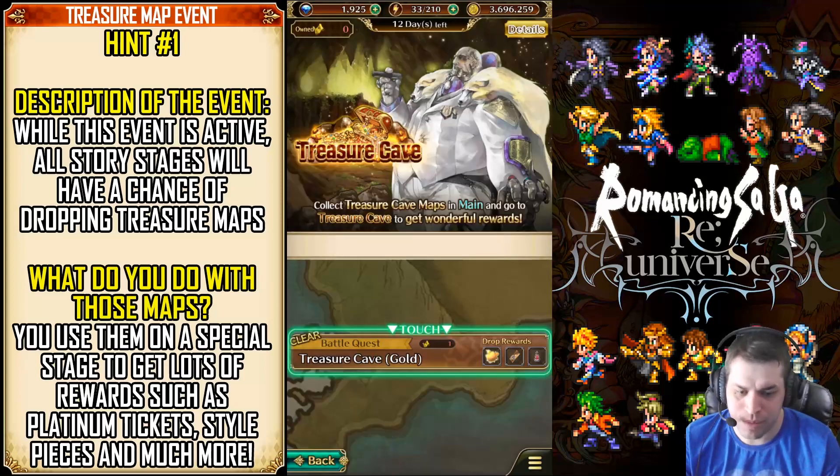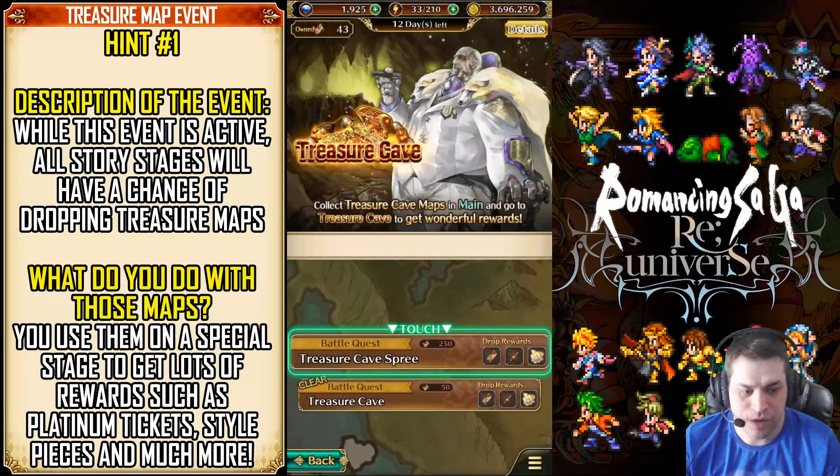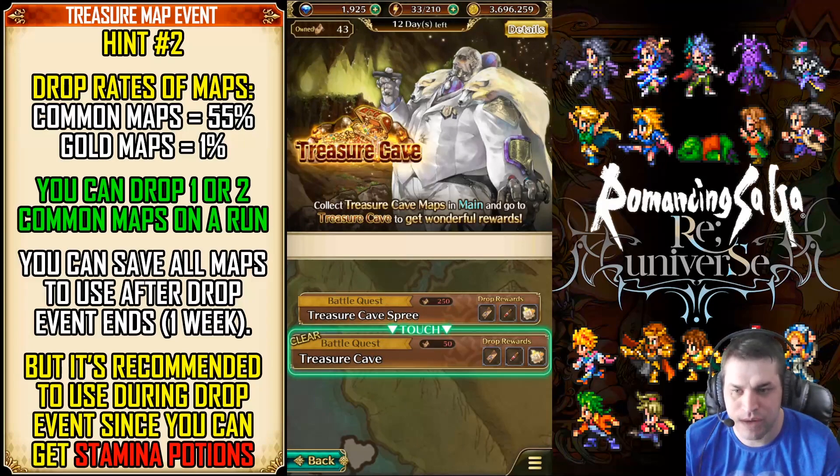But the chances of appearing are very low. The Commons Treasure Cave will have access by using 50 treasure maps. That's quite a lot, so it needs a lot of grinding, lots of farming. So this was the first hint. Now we have the second one.